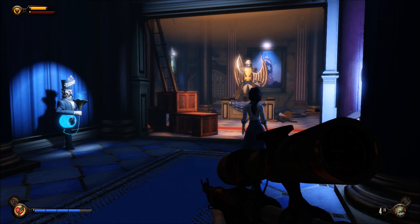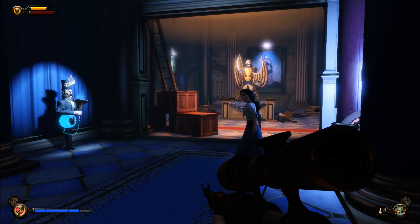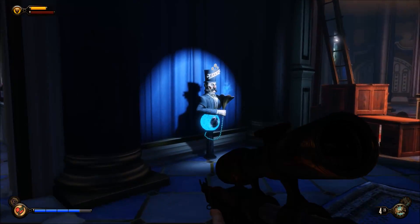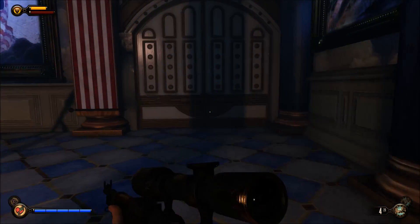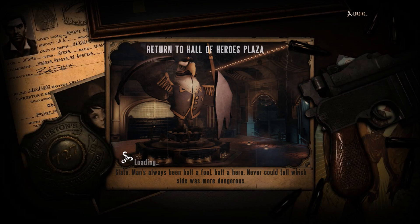We're going to start off here at the Hall of Heroes — we've literally just picked up our shock jockey vigor, and that's where we are in the story. We're going to come out via this salt machine here and fill up our salt so that we can use possession on the vending machines, because that's how we're going to be building up our money.